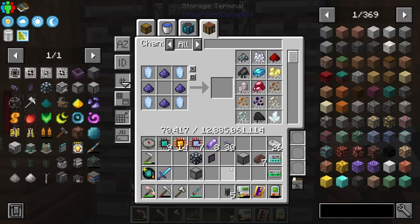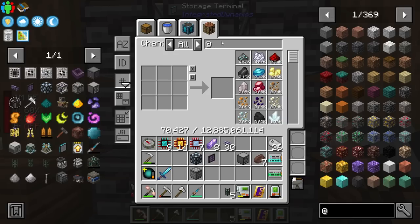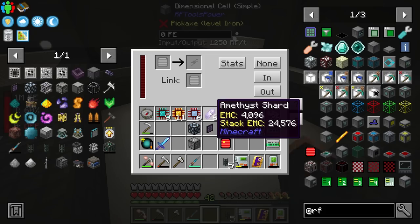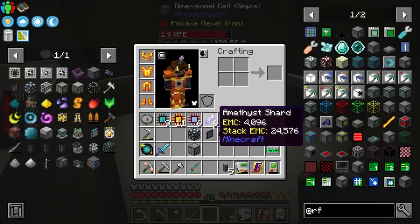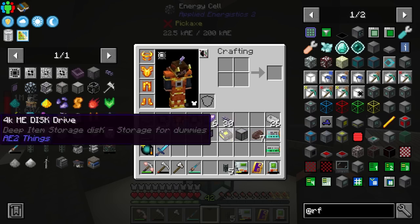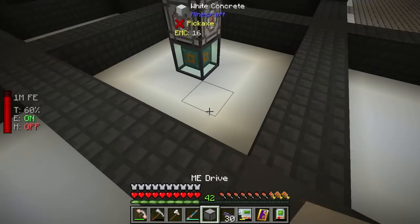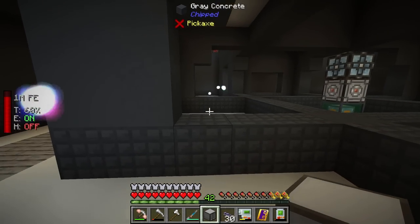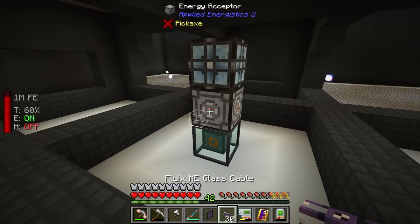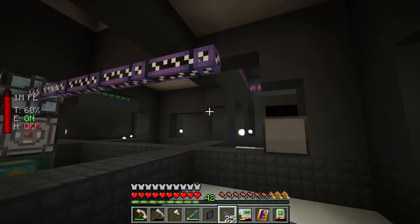What you do is connect the energy acceptor to the energy cell and then have your drives connected to that. There are also channels which we'll talk about in a second. Let me go ahead and craft another RF Tools wireless cell — we're going to get to placing this thing. Right down here is where this is going to go for right now. I have my dimensional cell — let's get it linked up, set the power to output into an energy acceptor, and then everything connects and charges up. I should be able to connect a drive up basically anywhere.